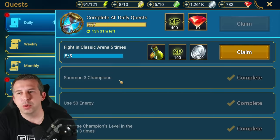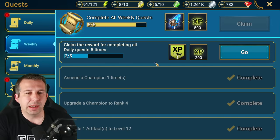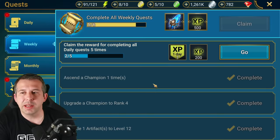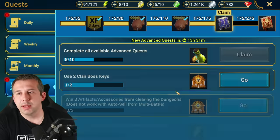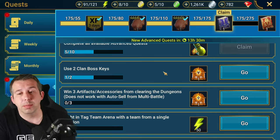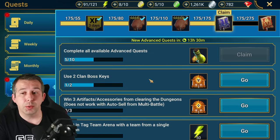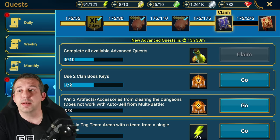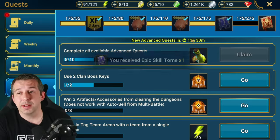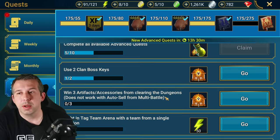You do get XP boosts through things like completing your weekly quests. Never stop doing your dailies — get the weekly quest done, get the XP boost. The advanced quests give you an XP boost for three days. I've done the advanced quests almost every single day since I unlocked them. This is already my second epic book on the free-to-play from advanced quests, which is nuts — they're a really good source of energy and food for campaign.